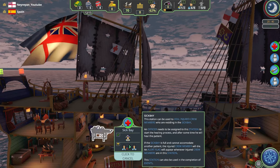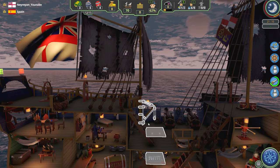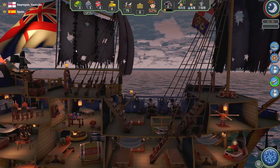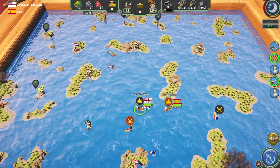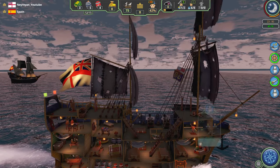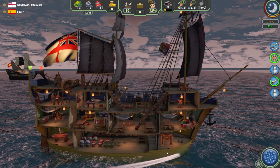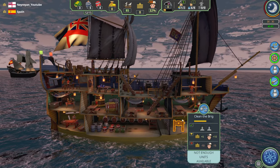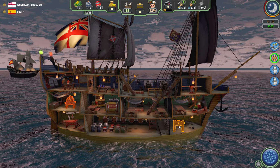Heal our officer, because if we lose the officer the game becomes almost unwinnable. Now we have the captain and officers repairing, and all the sailors are manning the sails. We also have to clean the brig. But we don't have enough sailors to do all the tasks, so in the beginning it will be very hard to focus on one task.